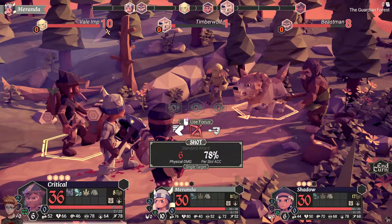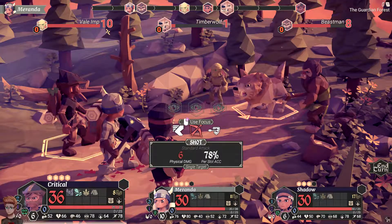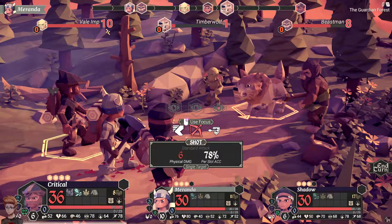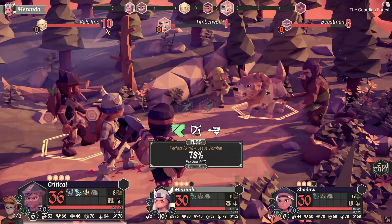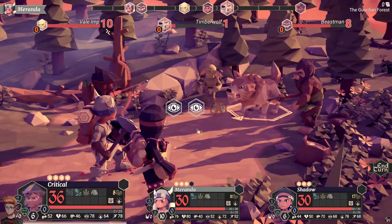Now everybody's attacking my blacksmith, who has the best armor of my party and also has a shield. That's where I want the damage focused — on my blacksmith, nobody else. The wolf gets ready to attack, but my hunter has an attack available. Go ahead and take the wolf out.